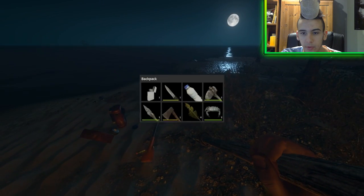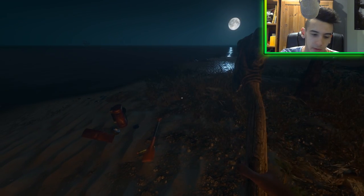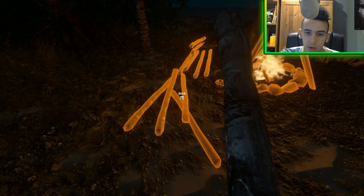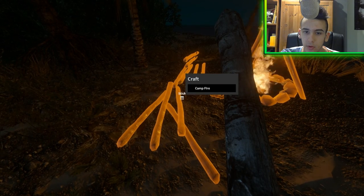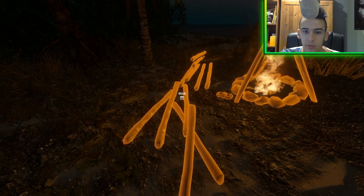Right, what have we got here? We've got two axes. We're not going to really need this axe just yet. What can we make here? Campfire. Now we need some feathers.